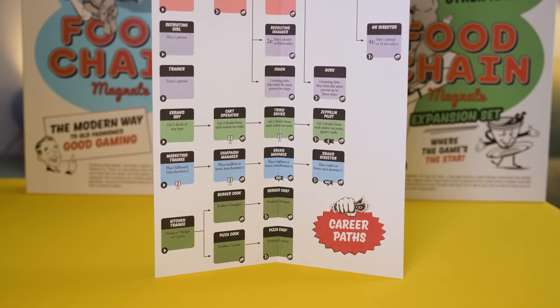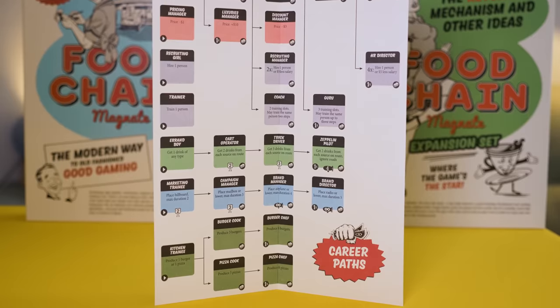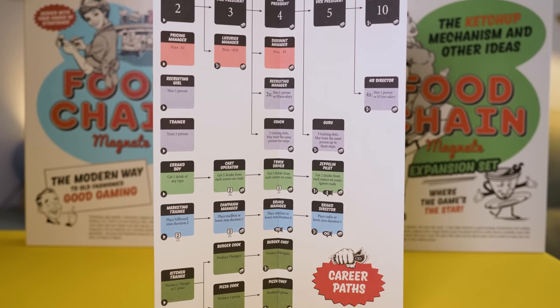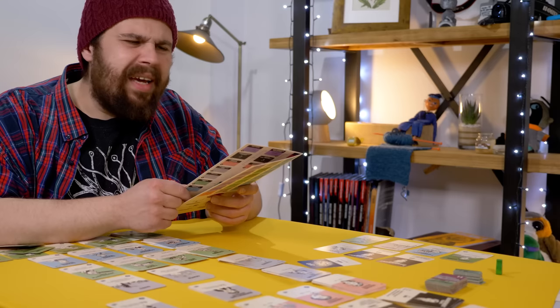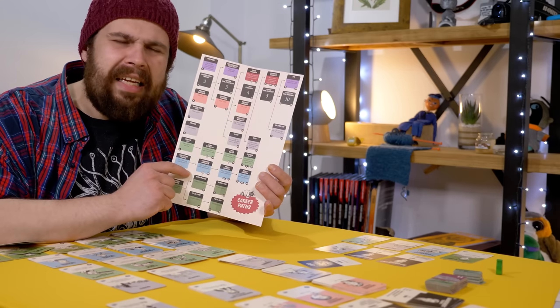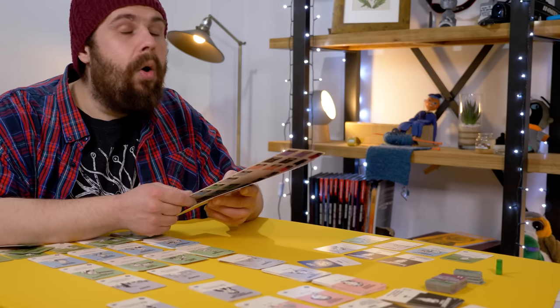Who can you hire? There's a whole pamphlet depicting a web of potential employees, like waitresses, trainers, hiring girls, kitchen trainees and other professions you can later train them into, like brand managers. The only thing I don't understand is why they have to put it all in this odd, unwieldy shaped pamphlet. Oh — it's a menu.